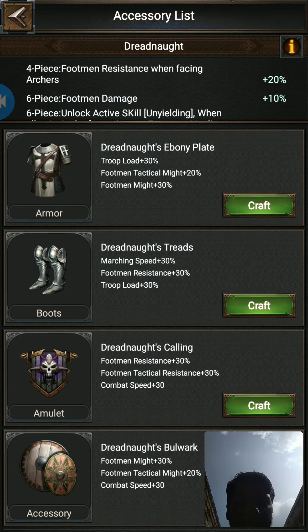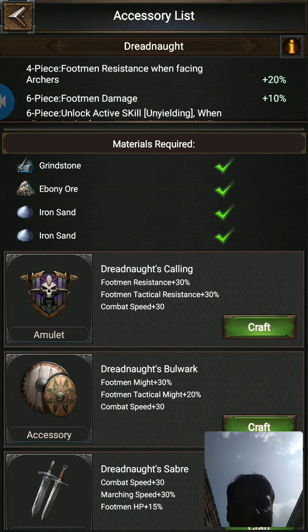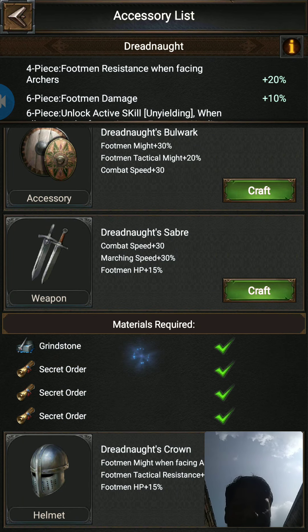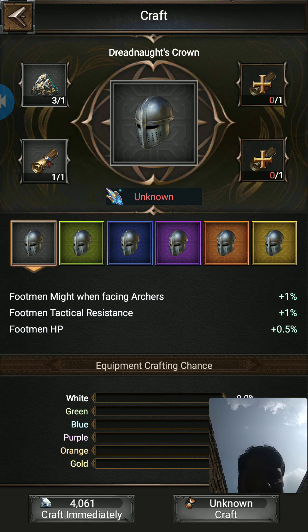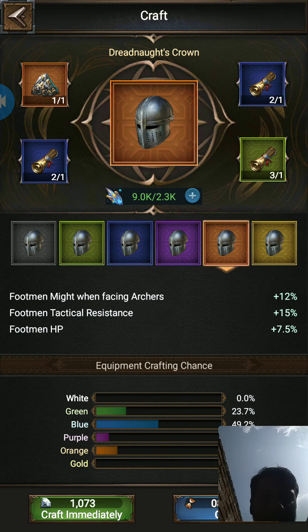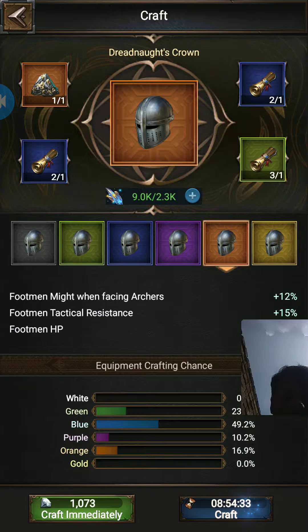Since I already have this equipment, let us check what it needs — it needs Evuni and Idon Sand. Let me find the equipment that only needs Evuni. Yes, I have that. Press on Craft and you can see there is no guaranteed percentage here. I have no other orange or purple quality equipment, but I am getting some percentage shown at the bottom. So I could get a purple one, or even a green one — it all depends on luck.